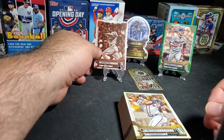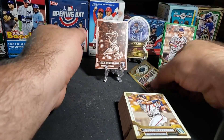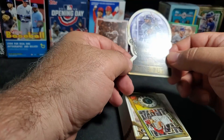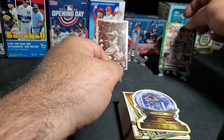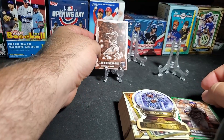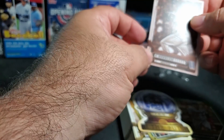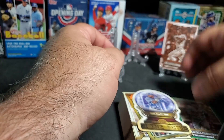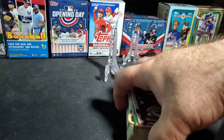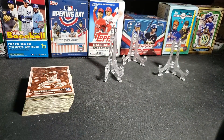But we did get the GQ Gems insert, the See the Future Vidal Brujan insert, a bunch of greens — no big names there — and the Barrera Sepia numbered 42 out of 99. So no Glaber, but much better blaster. Happy with that one! Alright guys, have a great night, stay safe, keep ripping — thank you!